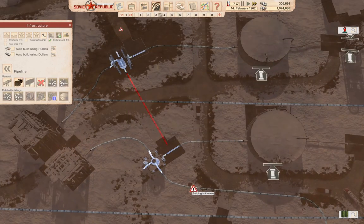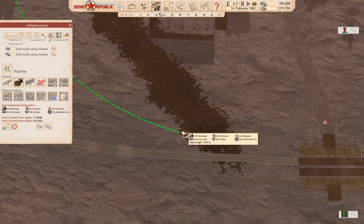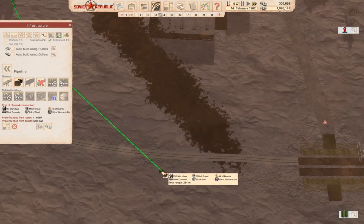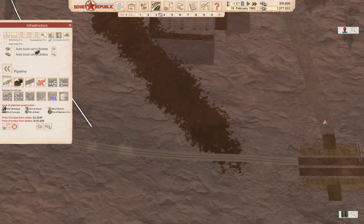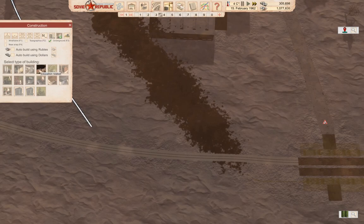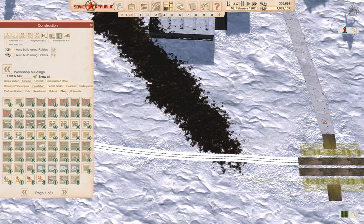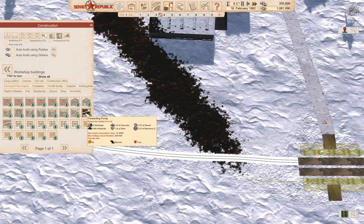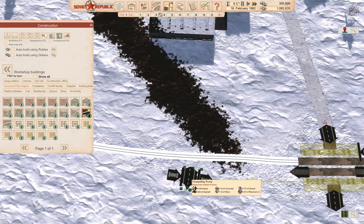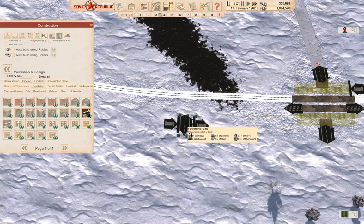Now we can take from here and head out towards there. It needs to come across to this side. I've got a mod here which provides a forwarding pump — it's a single inline pump.